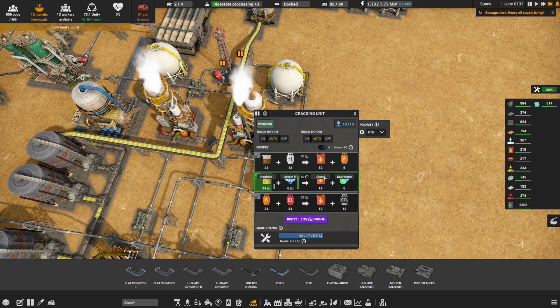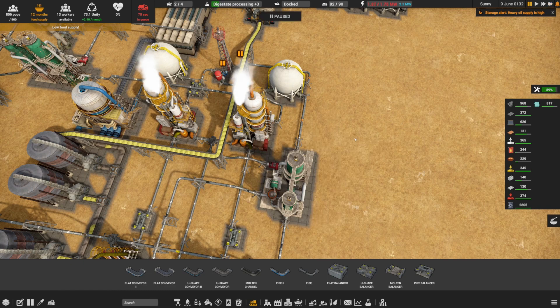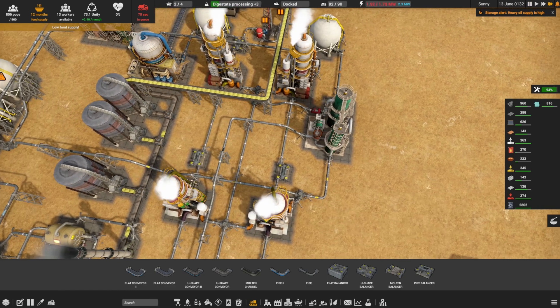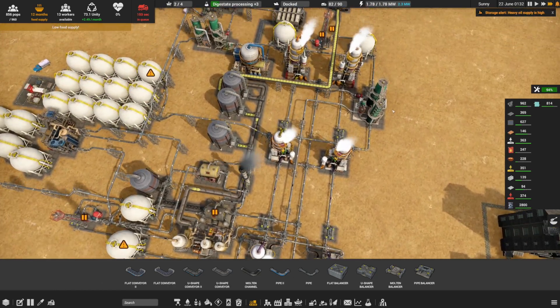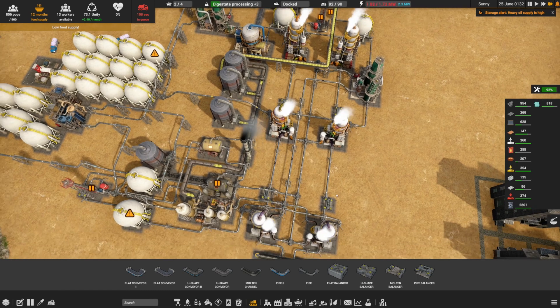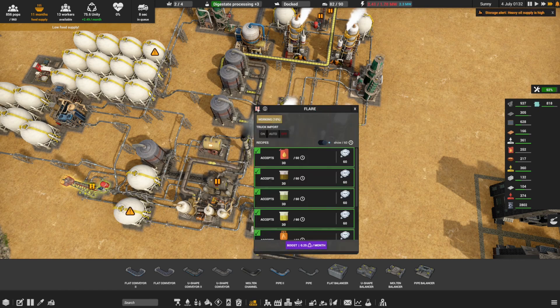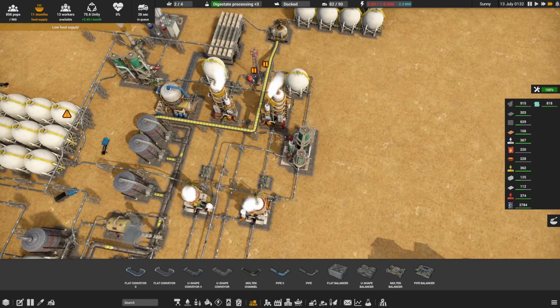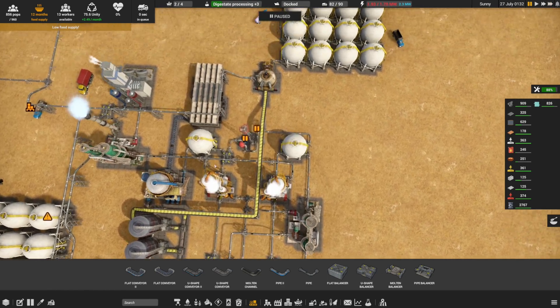How much does it use - that's the entire amount actually. This is now going nuts and creating diesel for us. What I'm wondering is are we going to run out of steam, because theoretically this should not be able to run the steam. Let's flare off a little bit over here - that should run out of nafta now. That's really what's going to happen - this is going to run out of nafta.